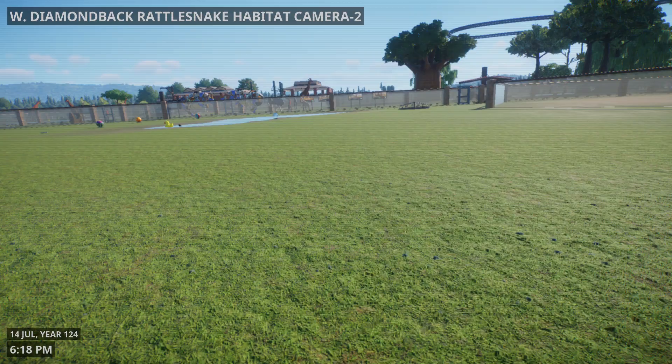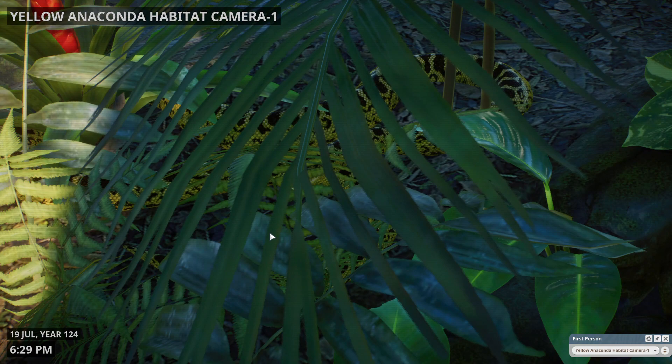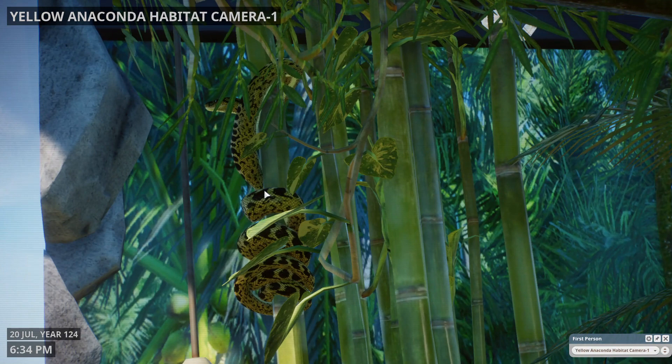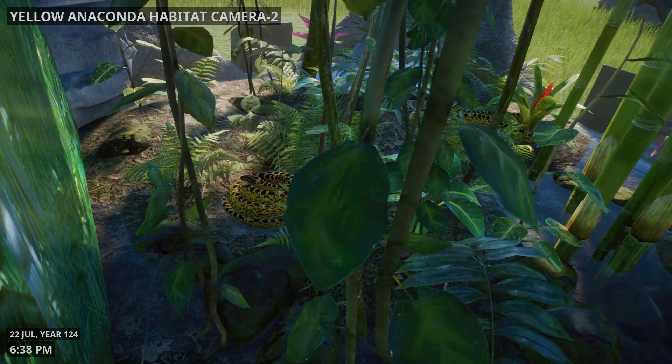Western Diamondback Rattler. Now we got the wombats — there's one going into this burrow. Yellow anaconda — so you can see them through the leaves. Is there one in here? Yep. Beautiful.